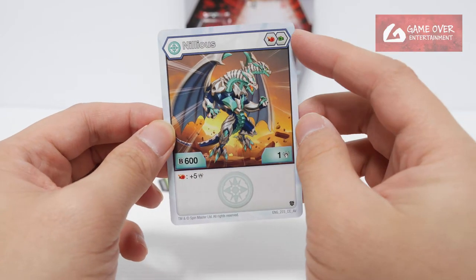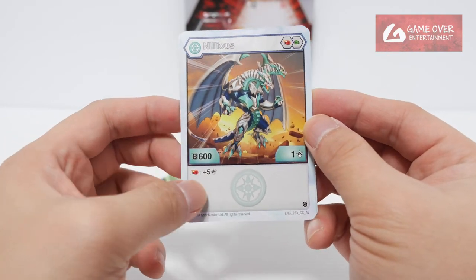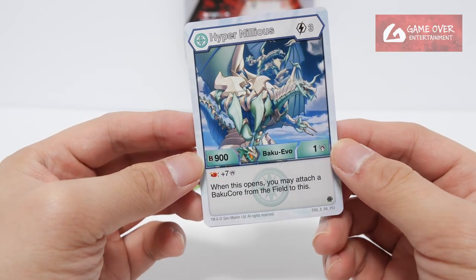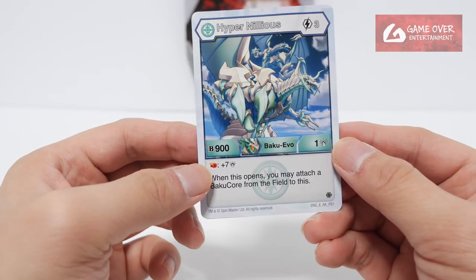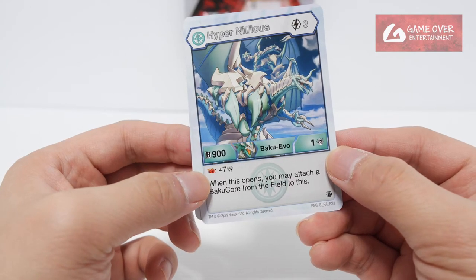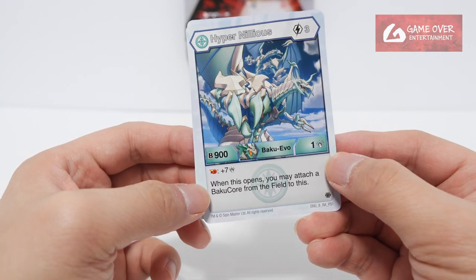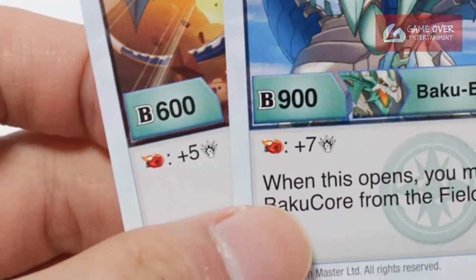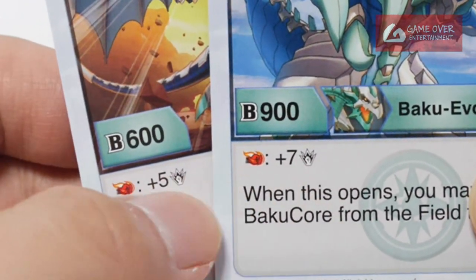So Heos Neelius has Flaming Fist and Green Fist — 601 plus 5 damage on Flaming Fist. Hyper Neelius has 3 energy to use, 901 plus 7 damage on Flaming Fist. When this opens, you may attach a buckle core from the field to this. So this is like the new 'add the core' effect — they also increased the damage from 5 to 7.